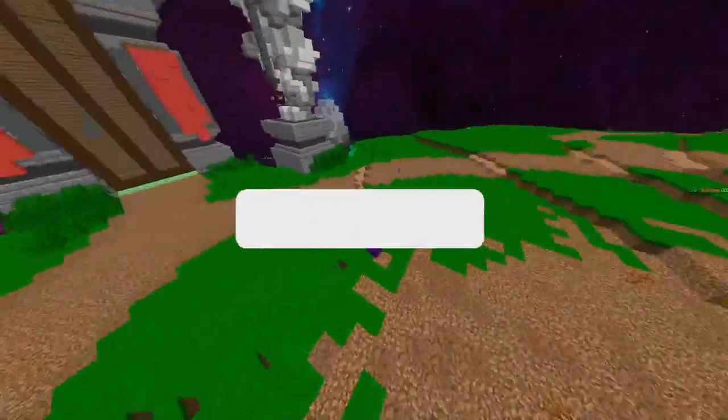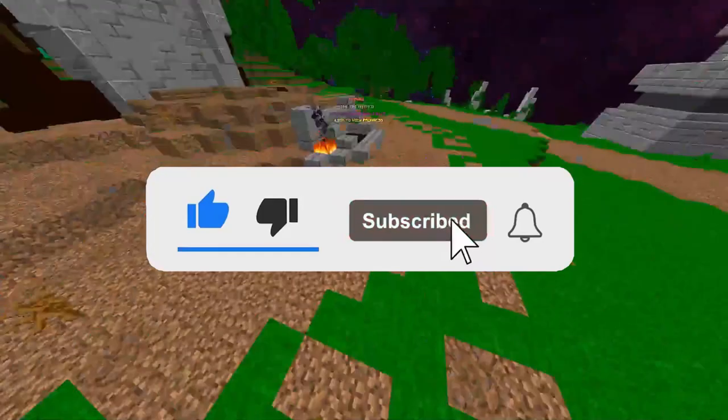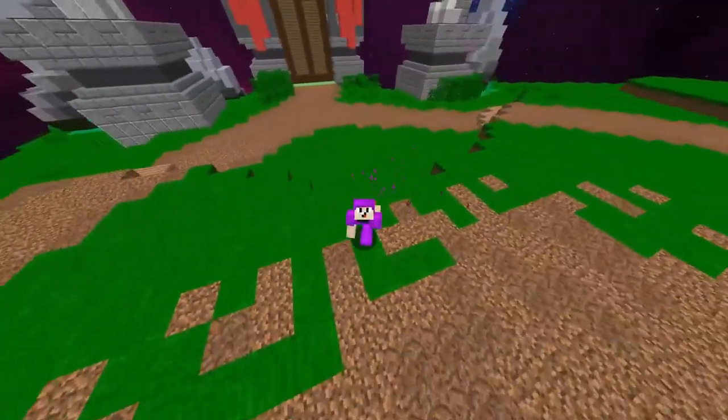That's how you get every single item and kill every single primal fear in the Hypixel SkyBlock great spook event. I hope you found this video helpful — if you did, don't forget to leave a like, subscribe, turn on notifications, and until next time, goodbye.